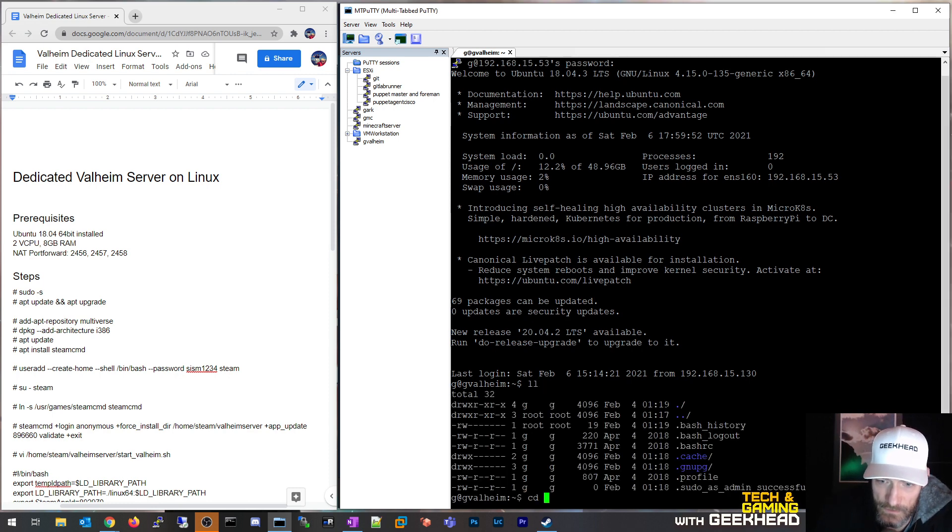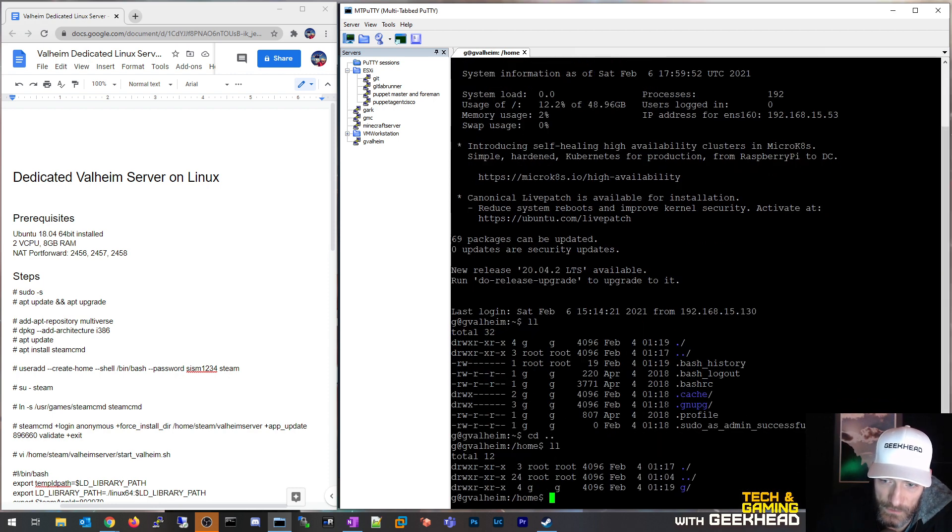Let's get started hands-on. We're going to install the Valheim server underneath a user called 'steam'. I do that because I want the service to run as steam so it doesn't have elevated rights — I don't want it running as root or my personal login. For security purposes I'm running it in the context of its own dedicated user account.